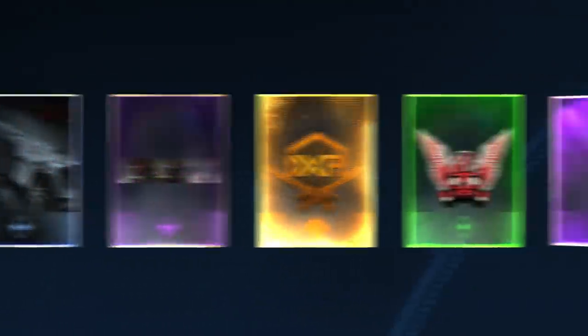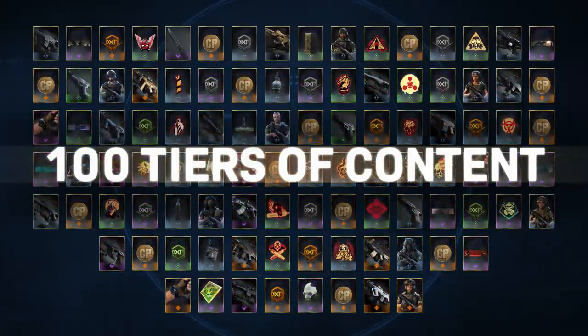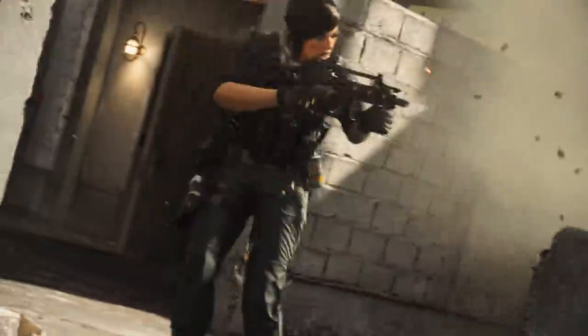You can upgrade your Battle Pass for 1,000 COD points and get access to all 100 tiers of content. You'll immediately unlock Mara, a badass all-new Operator for you to roll into battle with.